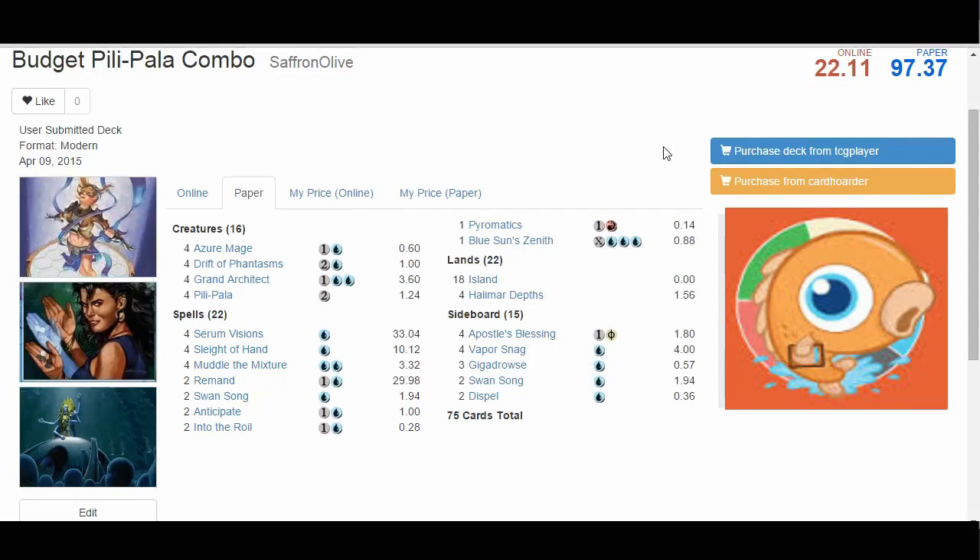Hey guys, Seth here, probably better known as Saffron Olive. If I sound a little funny, I've been dealing with a head cold for the past couple days, which seems to always strike me on pro tour weekends. Anyway, we have another budget brew this week — not quite as cheap as our last one, but still pretty cost effective at 22 tickets online and $97 in paper. We'll talk a little bit more about the price in a minute, because there are ways you can cut down even more from that number.